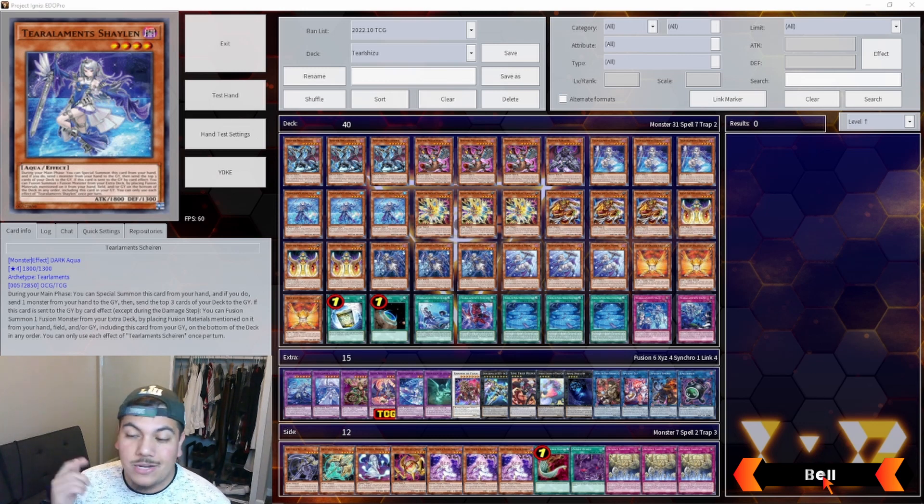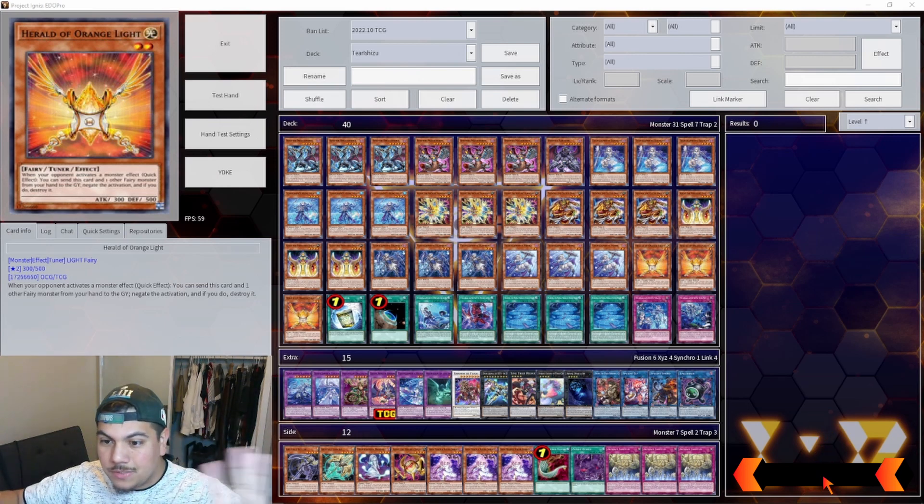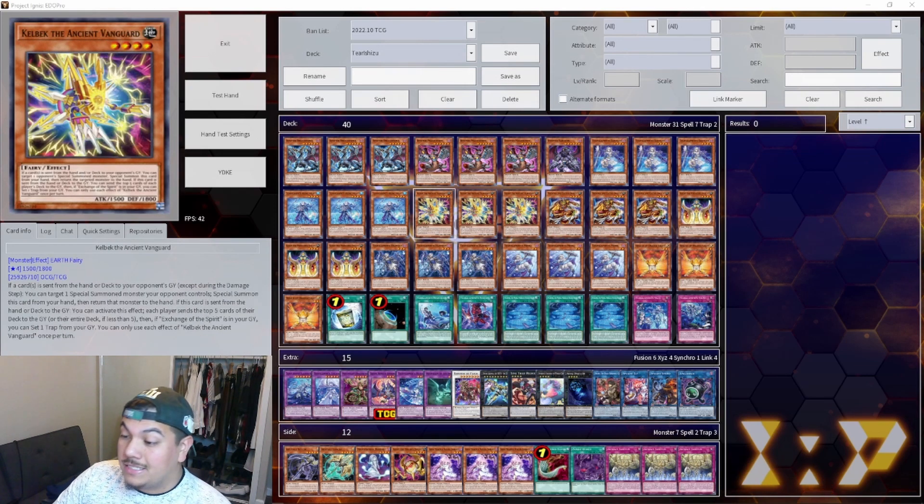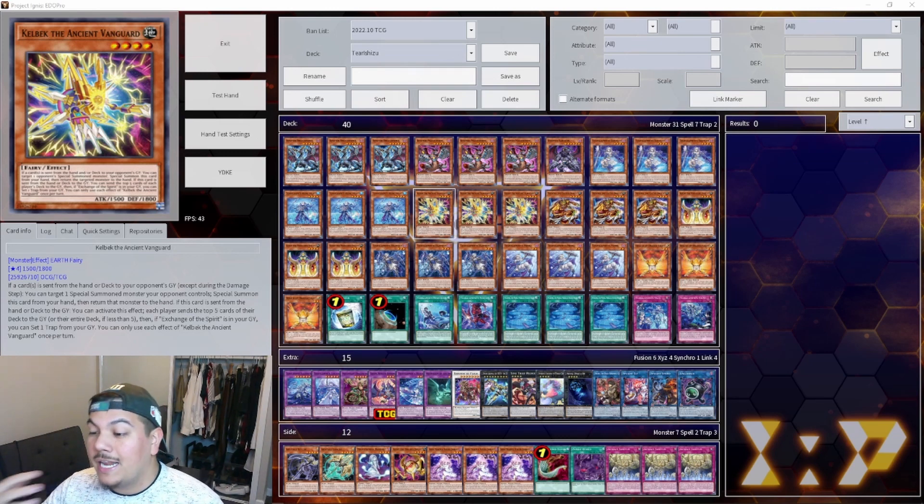If you guys do like the more competitive analysis, let me know in the comment section down below. Right here is not anyone's specific deck list — this is a deck list I've been testing with for the Tearlaments deck. It is definitely a bit too big-brain for myself, so I'm going to stick to Spright for now. But after playing it, you really understand the ins and outs. It's good advice for anyone looking to get better at the game — understanding how to play different types of decks helps you know what your opponent is trying to do.